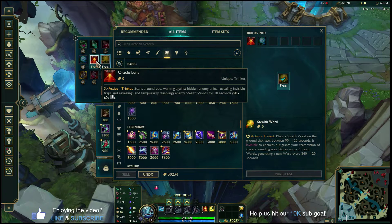A Stealth Ward is a great early option. You can transition to an Oracle Lens later in the game so you can gank side lanes and clear vision — as an assassin it's always important that people don't see you coming from different angles when you're trying to get onto squishier backline champions.